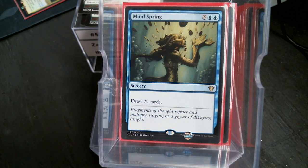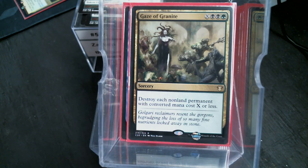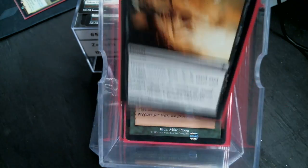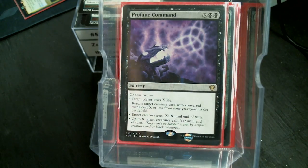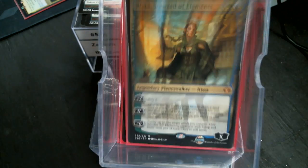I've also got Mind Spring, Gaze of Granite — because sometimes you just gotta have a fire sale, everything must go — Thrive, Death Wind, Animist Awakening (which probably should have been with the ramp), Profane Command, Windstorm, and Nissa Steward of the Elements.